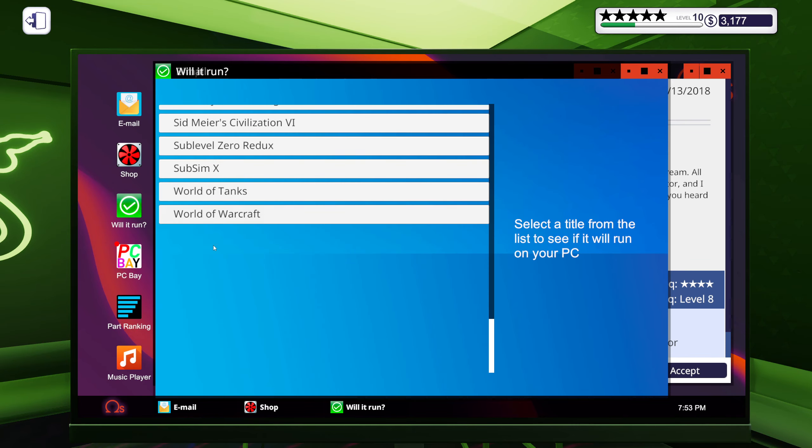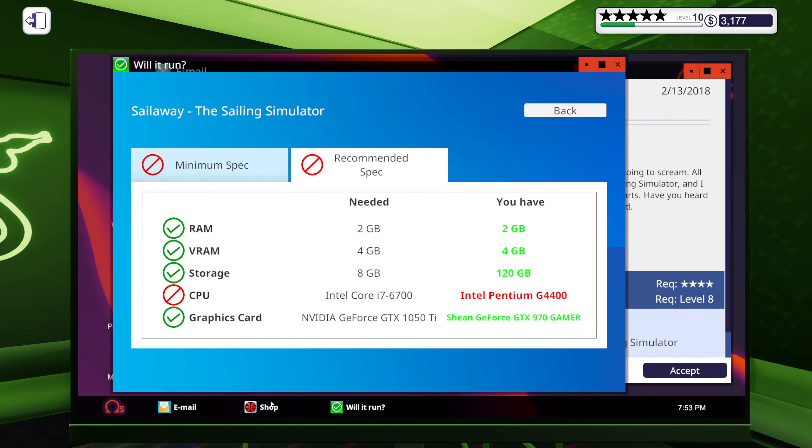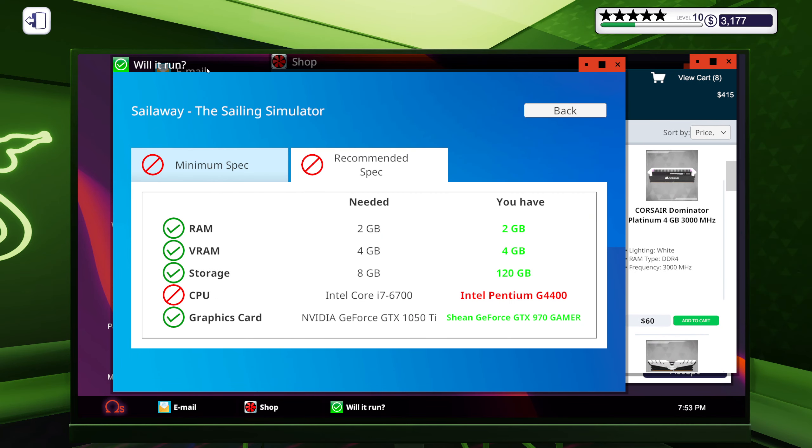Okay, we've got a budget of 2000 — I'm pretty sure we're going to be able to make some pretty good stuff here. Let's check if it will run Sail Away the Sailing Simulator. Okay, so that requires at least an i7 6700 — other than that it doesn't seem too demanding.